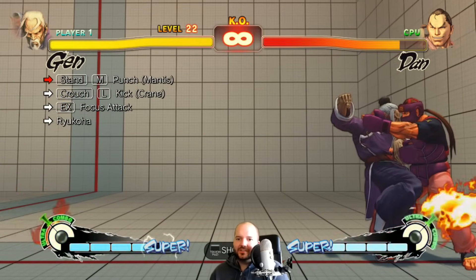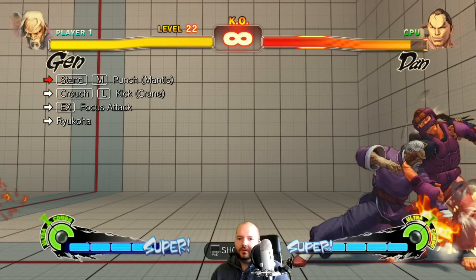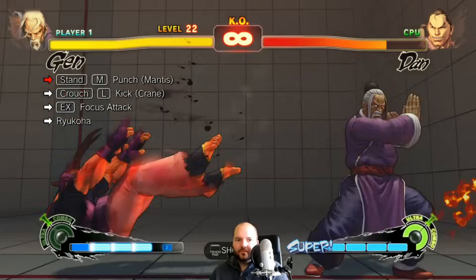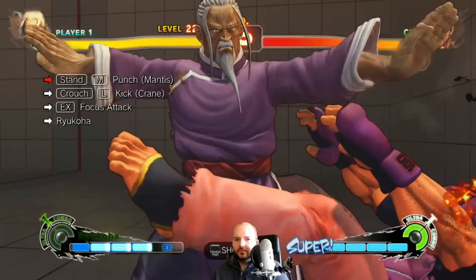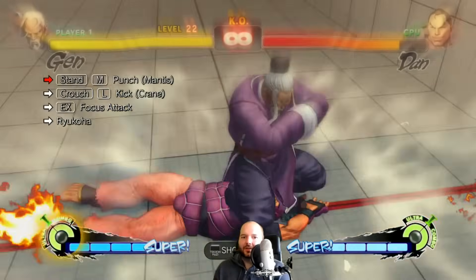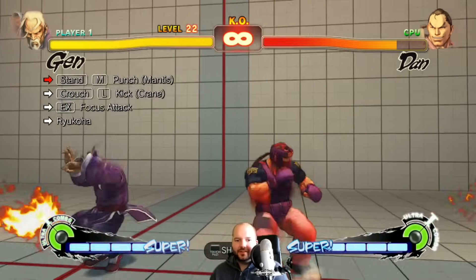We probably have to charge it — let's just try that part. Oh, we actually don't have to charge it; we just go straight into ultra. I think this has to be cornered. Oh, dash cancel — that's it. Let's try that mid-screen. The side switch makes it a little tricky.